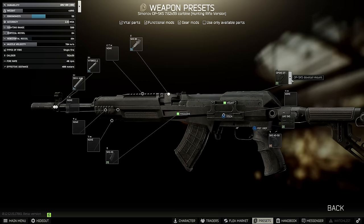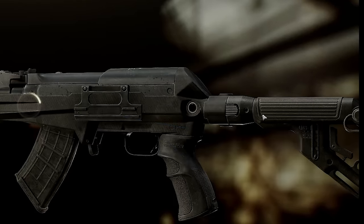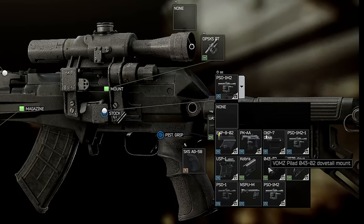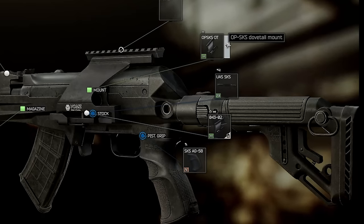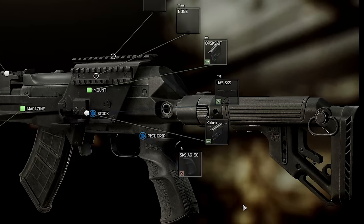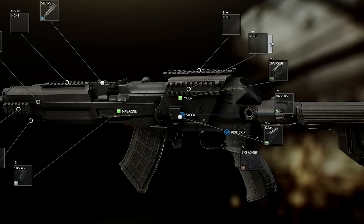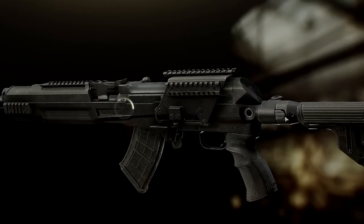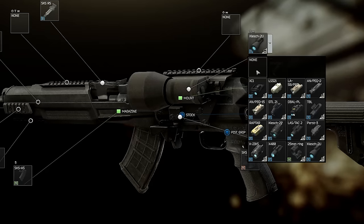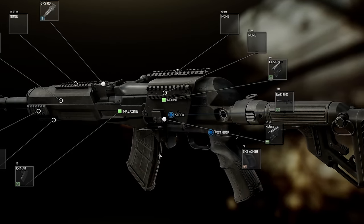Optics-wise, for any version of the OP SKS we can use the dovetail mount and take one of the dedicated scopes like the PSO, or use either the Cobra or Pillad mounts to get a rail that is much more general. These are about the same price at just over 5k, and the Cobra is basically just better: one less ergo removed, found on Jaeger 1, and it also has the ability to add a flashlight or a laser along the left hand side of the mount. That's not really necessary on this build, but it is useful elsewhere on weapons like the Hunter.